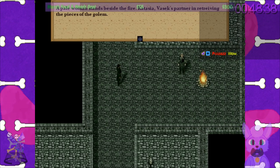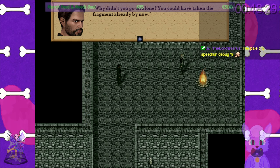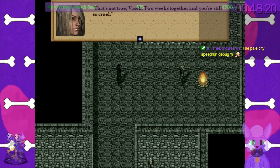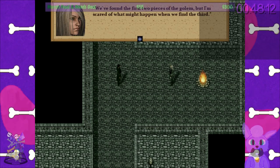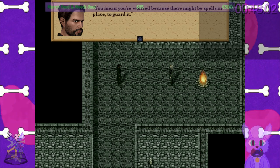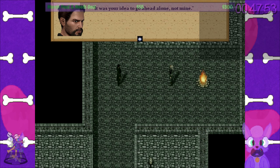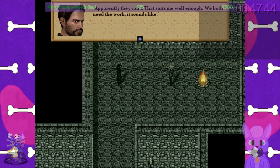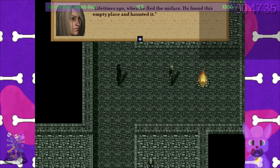A pale woman stands beside the fire. Katazia — Vasek's partner in retrieving the pieces of the golem. 'You're slow, Vasek. I've been waiting.' 'Why don't you go on alone? You could have taken the fragment already by now.' 'I'm surprised — all this time you seemed eager enough to have them for yourself.' 'That's not true, Vasek. Two weeks together and you're still so cruel. We should never have taken this job. It's this place — it's too dangerous, too old. We found the first two pieces of the golem, but I'm scared of what might happen when we find the third. I don't trust the mage who hired us. Perhaps he doesn't want us to come back.'